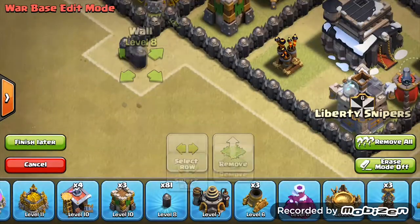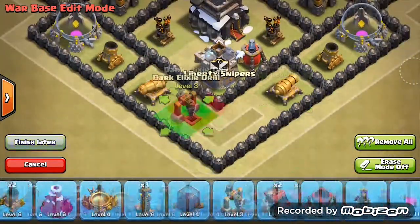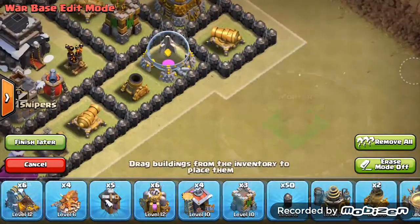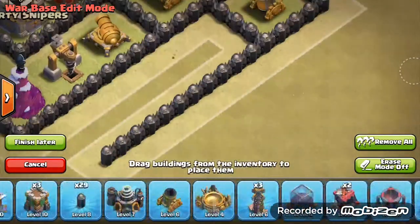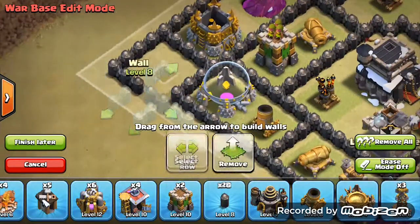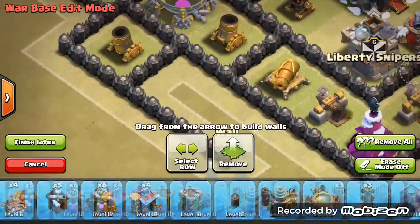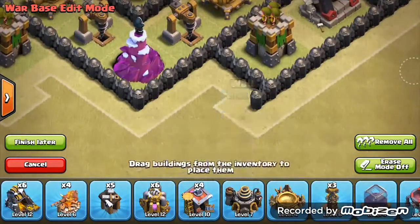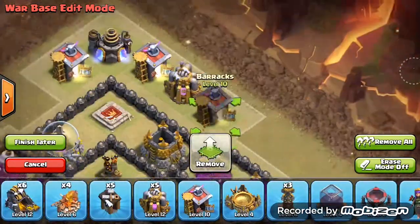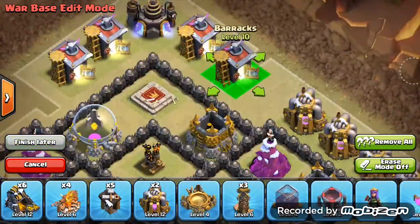I have just copied this base layout. It helped me a lot in wars when I was townhall 8. This base has teslas in three corners, which will help prevent 100 percent attacks.